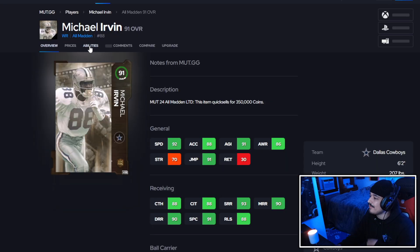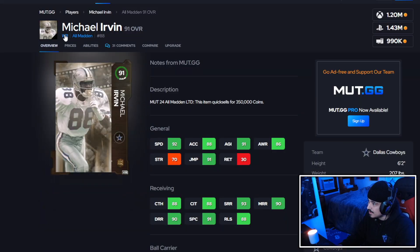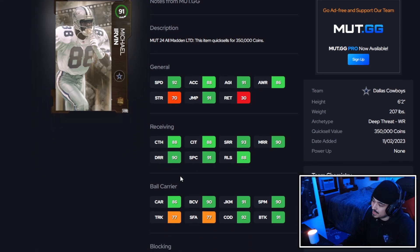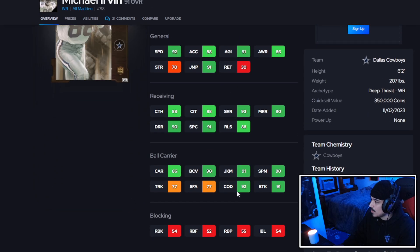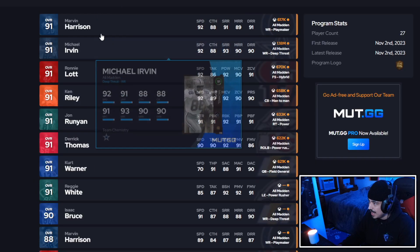Next up we have the LTD Mike Urban. He gets 4AP with route tech, deep in, deep out, and acrobat for a receiver. 92 speed — he was the fastest wide receiver in the game before today. At six foot two, he hits three thresholds: 93 short route, 90 mid route, and 90 deep route running. There's a real chance he's the best wide receiver in the game over DK Metcalf. I'm giving him an A plus card rating, but is he worth 1.2 million? Definitely not — I wouldn't touch him at that price.